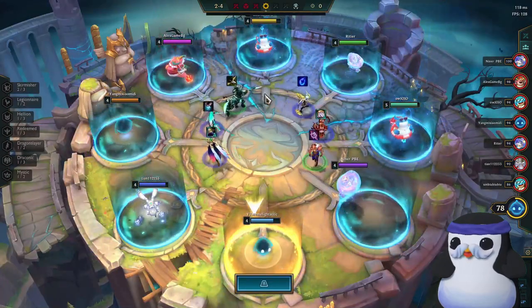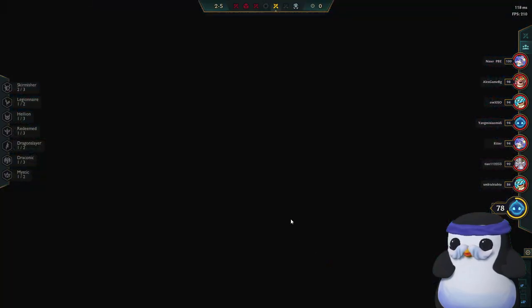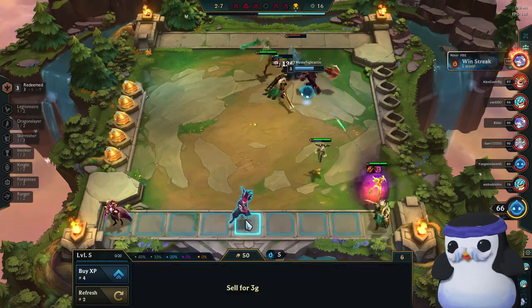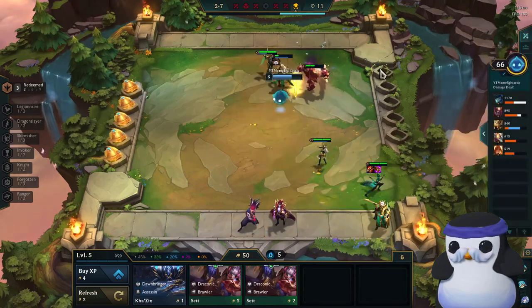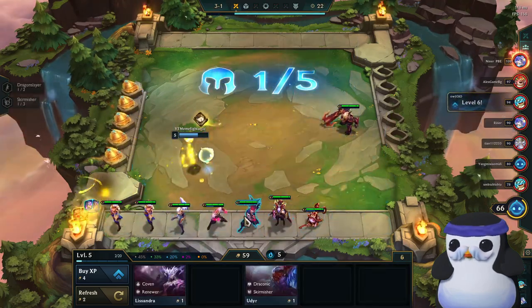Since I personally like to go on a 5-loss streak first, I ended up as first pick in the next carousel, which made it possible to grab the rod so I could build Jeweled Gauntlet secondly. After losing 5 times, I pick up Vladimir in the shop just in case we see an early Yasuo — and that is exactly what happened. So I ended up selling my entire board and spending gold on XP while staying above 50, then transitioning the Vayne items onto Yasuo.